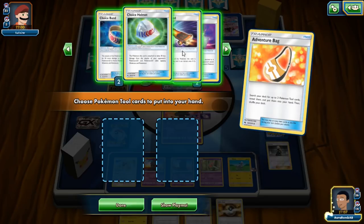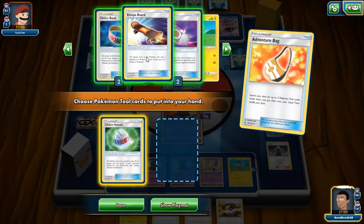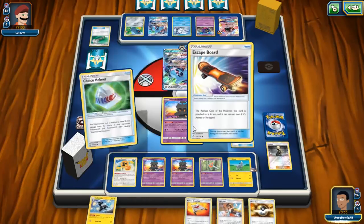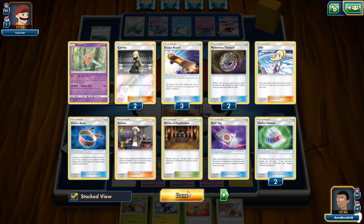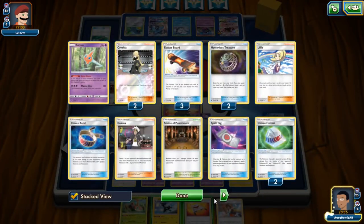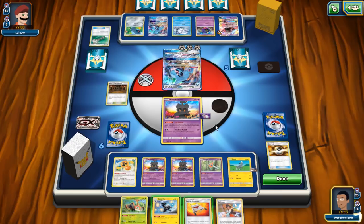Choice Helmet is useless in this matchup — I need to keep Choice Band. We can get rid of one Skateboard since we already have one on board. Ultra Ball lets us toss the Mow Rotom since we won't need it. We can Sub-Strike and shuffle back in the other Psychic Rotom. I need to save the Stretcher for Heat Rotom. Counting tools in discard: one, two, three, four, five, six, seven... seven. We need eight. I'll pass.